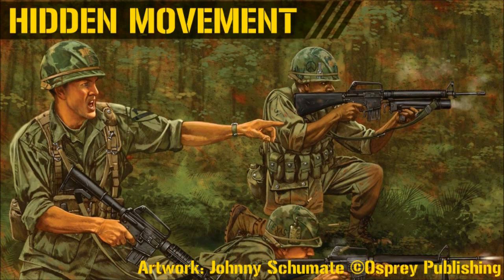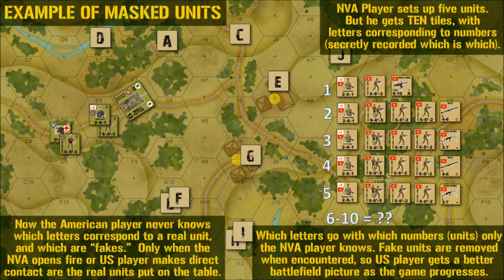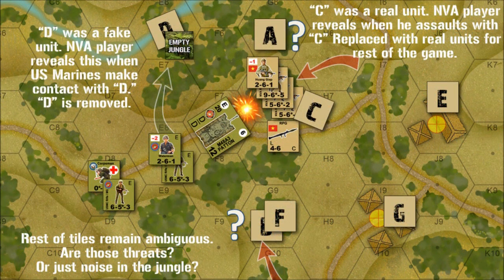Hidden movement is another way to allow the communists to deny battle until they're good and ready to open fire. This can be a tough one on the tabletop, where models or counters on a hex grid clearly show where everyone's pieces are. One workable solution is some kind of masked unit mechanic. Say the communist force has 10 fireteams — give the communist player 20 numbered tiles to deploy and move. Only 10 of them are real units and 10 are dummy units. The American player never knows which ones are real until he makes contact, thus giving the communist player reaction or opportunity fire, or until the communist player decides to open fire. The American player never has full information, and the communist player will almost always get to fire first.